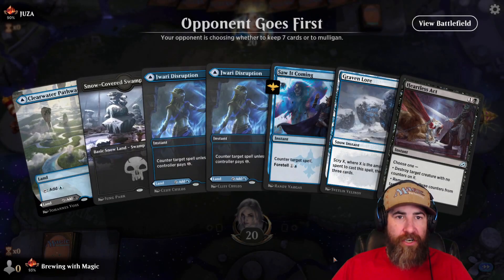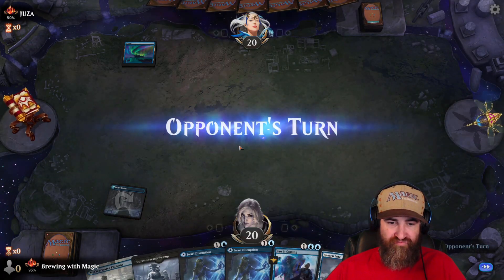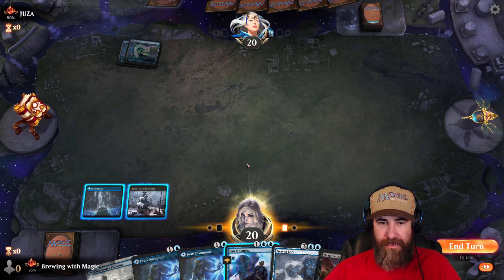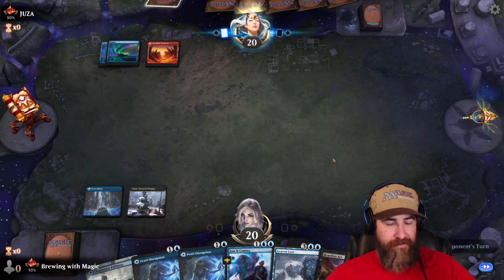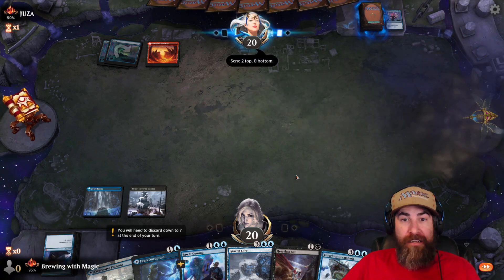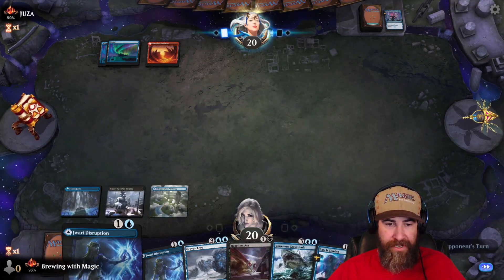Game two — opponent goes first. We got four lands counting the Girardi's Disruptions. We'll use one as land on turn one. Graven Lore in hand, so we've got counterspells, removal, and another Girardi. It's mono blue — they Foretell. Let's go Swamp, end the turn holding up Girardi's. Oh, it's Izzet. Behold the Multiverse — I can't counter that with Girardi's, so I'll let them have it. They main-phased it, so that's good for us. Both to the top and they kept them both.